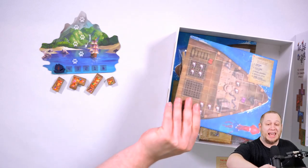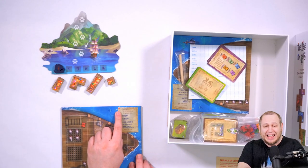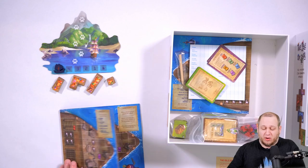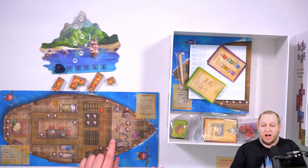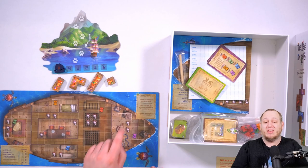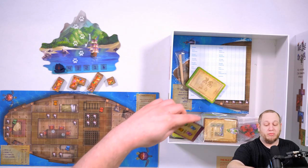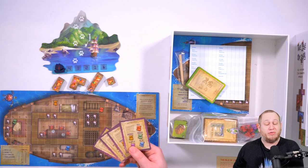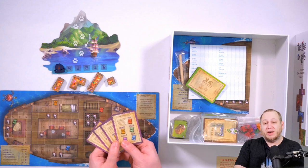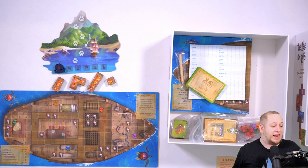Each player is going to take a boat board and place it in front of them. Notice that there is a red cat symbol on one side and a green cat symbol on the other — make sure all players are using the green cat symbol side, as this is what is used for the family version. There are also some reference cards, which are only needed if a player has trouble seeing the difference between some colors — they're an assistance aid but not needed for most people.